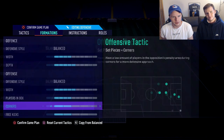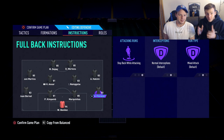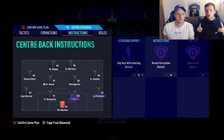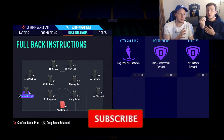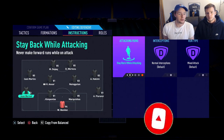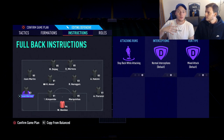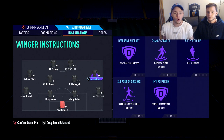Now for the player instructions - this is where it matters most. If you have to copy and paste one thing from this video, it's the player instructions for the 4-4-2. For the two full backs - stay back while attacking. This is very important because the meta in this game is very counter-attack heavy, so you want all four defenders to stay back while attacking. Even if you have offensive-minded fullbacks, they will still push forward with this instruction, so do not trigger runs with your right back and left back as that will leave a lot of space in behind.